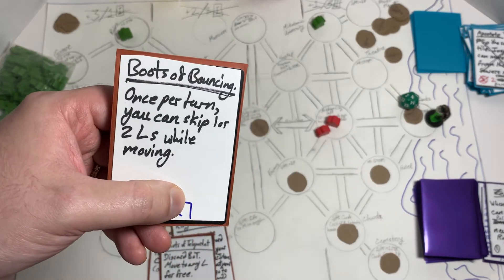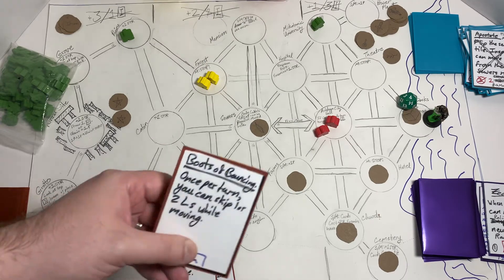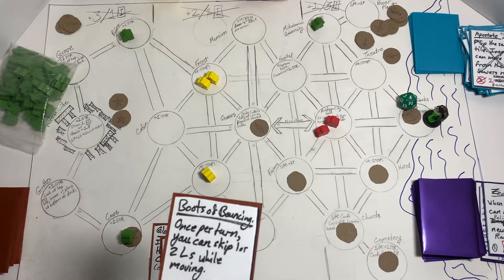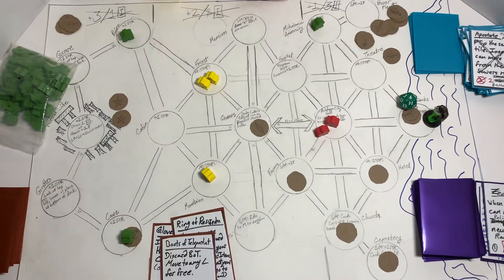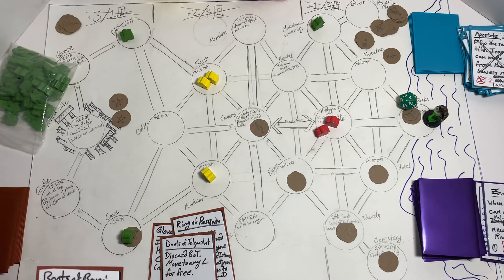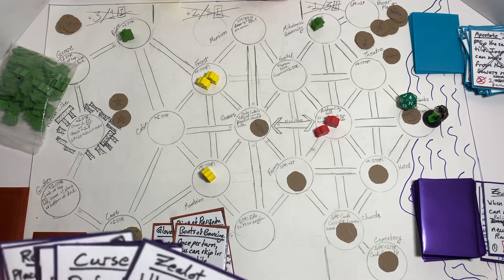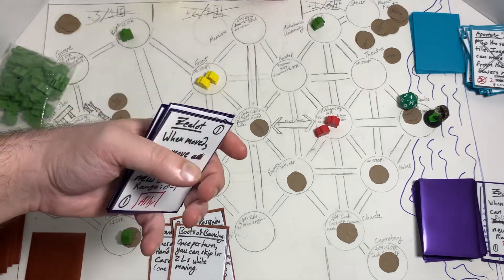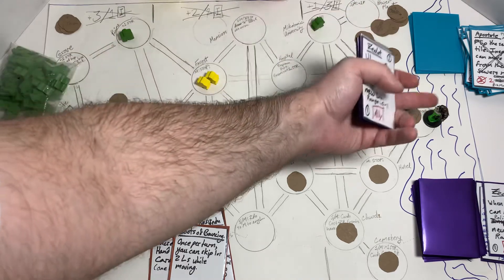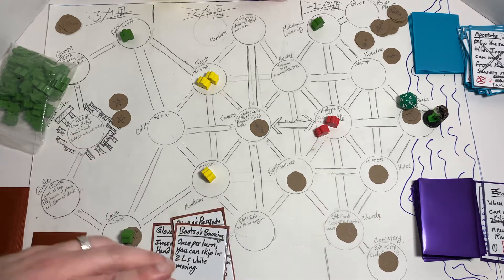We move and search the Docks — another item. We find Boots of Bouncing: once per turn you can skip one or two locations while moving. Do I want the Boots of Teleportation or Boots of Bouncing? The Boots of Bouncing are reusable — you don't discard them. The Boots of Teleportation are one-use. I decide to discard the Boots of Teleportation and keep the Boots of Bouncing. Those were our four actions — moved and searched twice, still can't find that last relic. It must be in one of the remaining four locations.